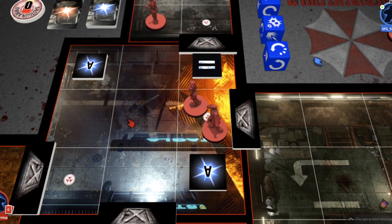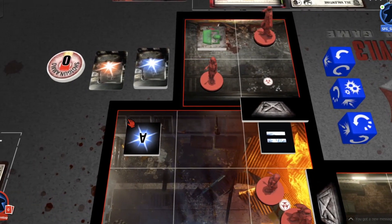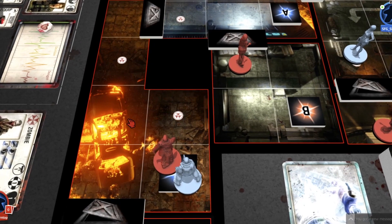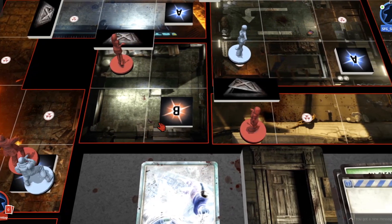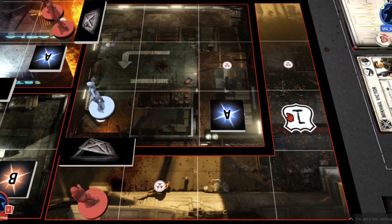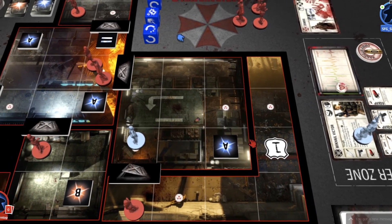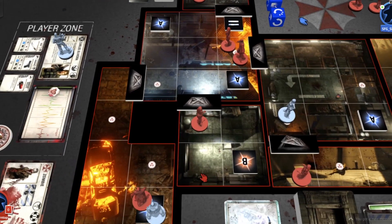Once we released the game and started talking to people, we found that expectations in tabletop gaming lean toward much brighter, more vibrant tiles that jump out at you. Our tiles were a stark contrast — very shadowy, very dark, with brief bright illuminated areas. That didn't necessarily tie in well with what players expected, so when we came to Resident Evil 3, we really wanted to revisit this idea and turn the lights back on.